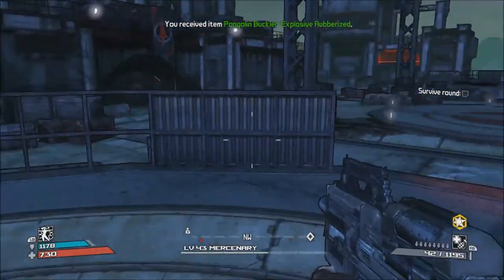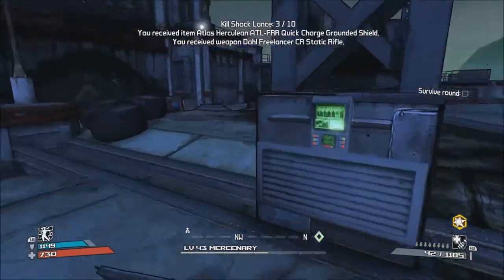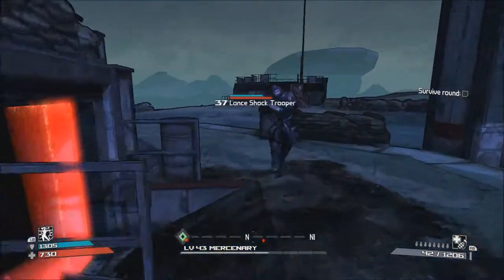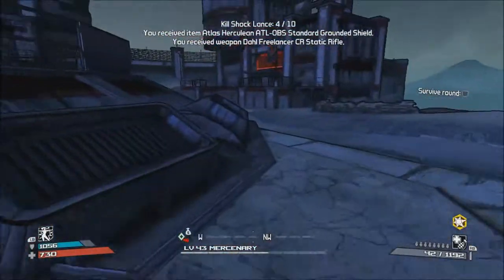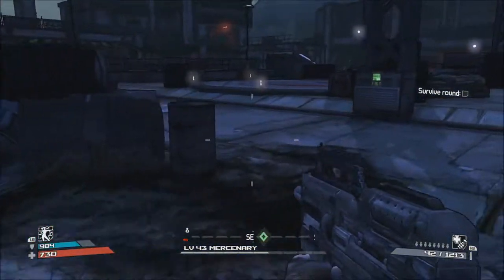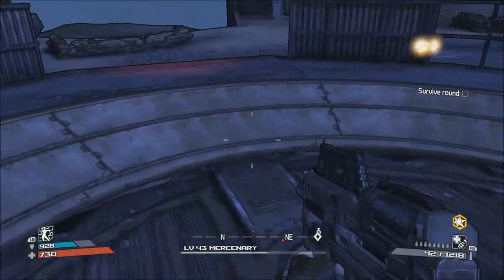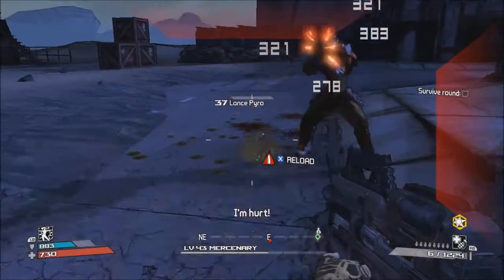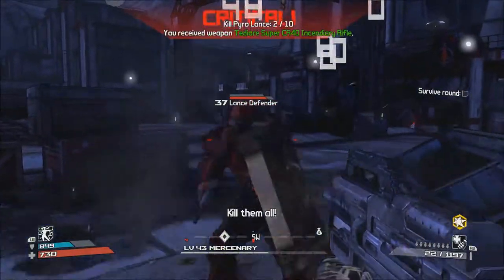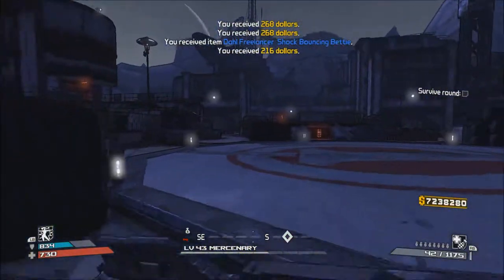I decided to go with a really high capacity shield for this because I can heal with my class ability. The double anarchy up close is really strong — I highly suggest everyone uses a double anarchy in these arena situations because it really helps against rocketeers since you don't have to aim as much, and they tend to move around. The guys with shields — the best way to kill them is just run straight up to them and put your gun past their shield and shoot them in the face.